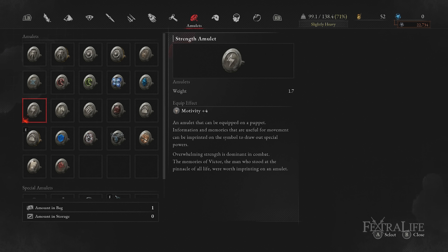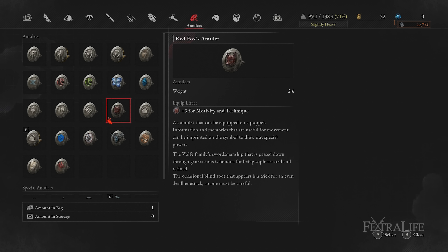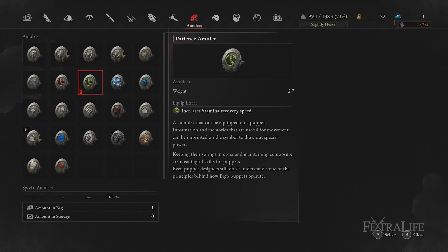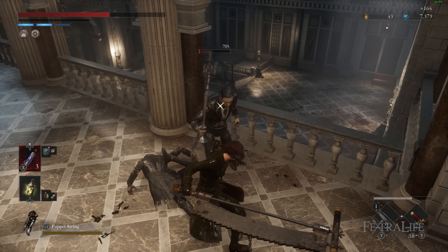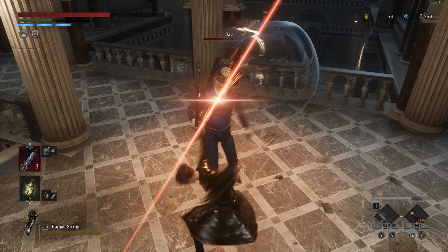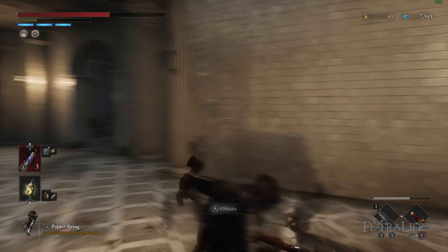In the second amulet slot a boost to your primary stat is good: either the Strength amulet for the Motivity build, Technique amulet for the Technique build, or the Red Fox's amulet for a balanced build. In the third amulet slot the Patience amulet is very nice, increasing stamina recovery speed. This allows you to engage the enemy more often as you'll spend less time waiting for stamina to recharge, which is especially noticeable with this stamina-hungry weapon.